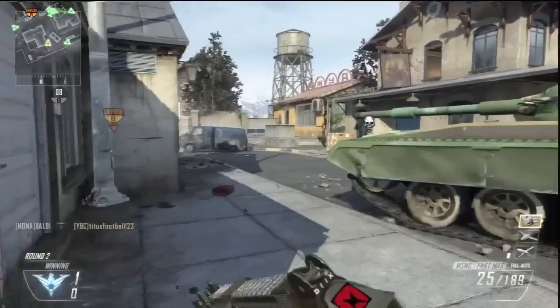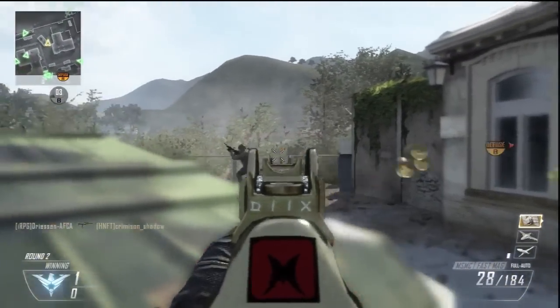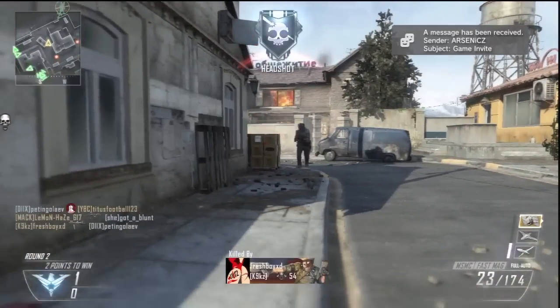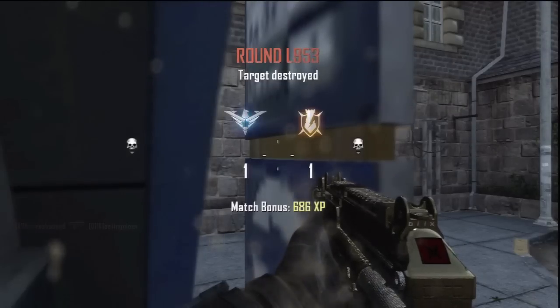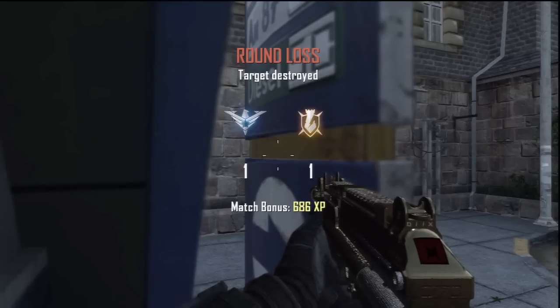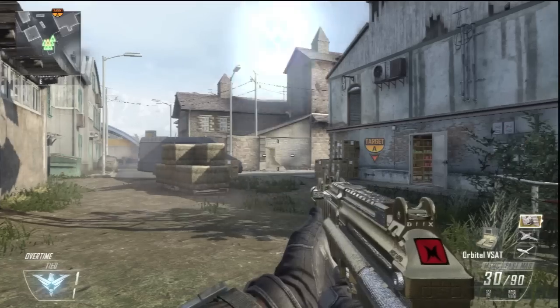I'm using fast mags and another attachment with some good friends. This one guy came out of nowhere and got me, which was frustrating because I had a streak going — probably over 40 already since I was already Unstoppable in the first round. My total kill count I think was 89 or 83 across three rounds.